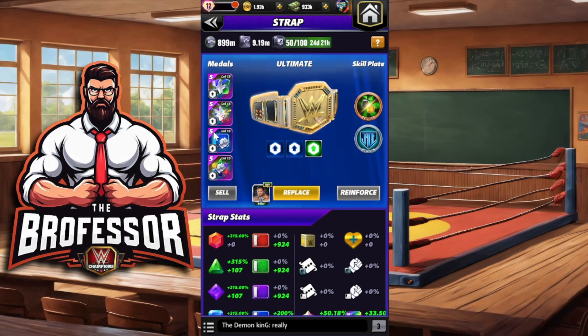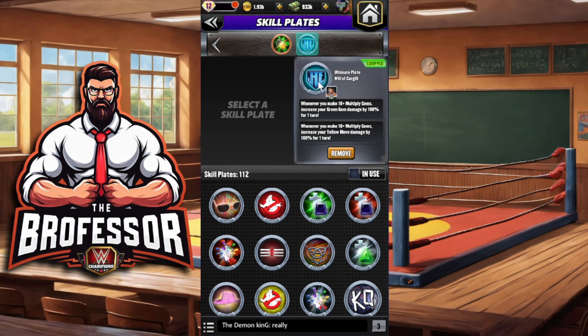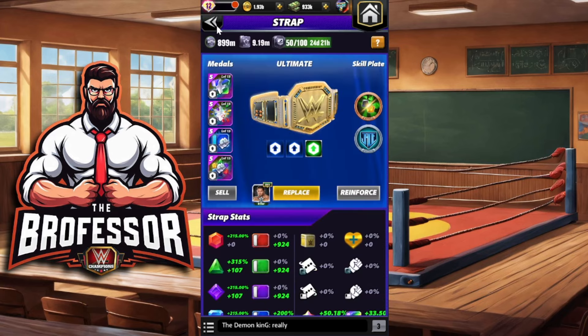Fury Two's 100% jam damage trap for this moveset. We are going to put in Shock the System — whenever we break three or more greens we're going to turn black gems into yellow gems, just for some extra cascade help. We're going to put on the Will of Cargill plate. This plate is available if you are able to get Batista at five-star bronze or above this week, and you should be able to collect it off the prize wall.